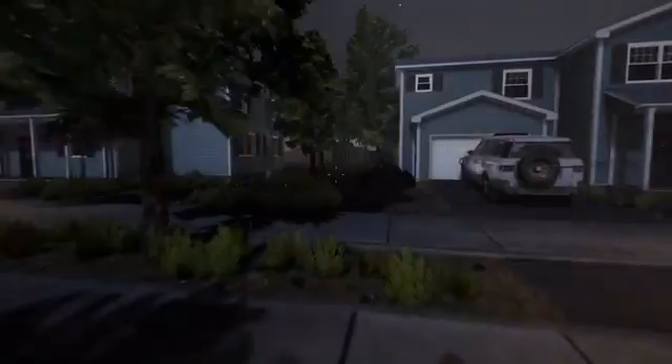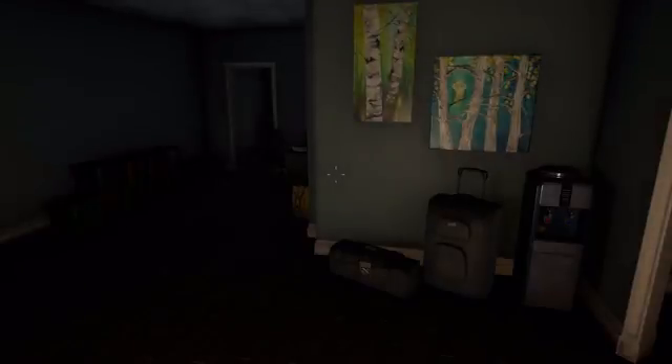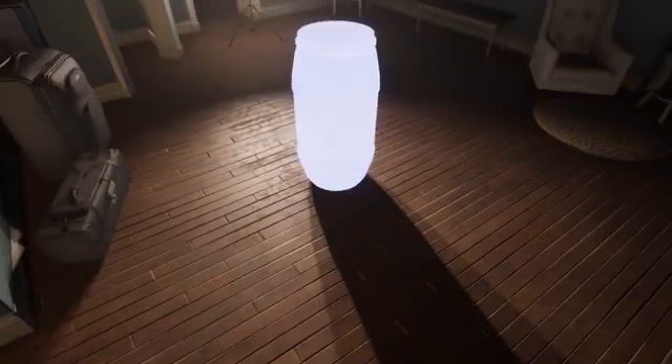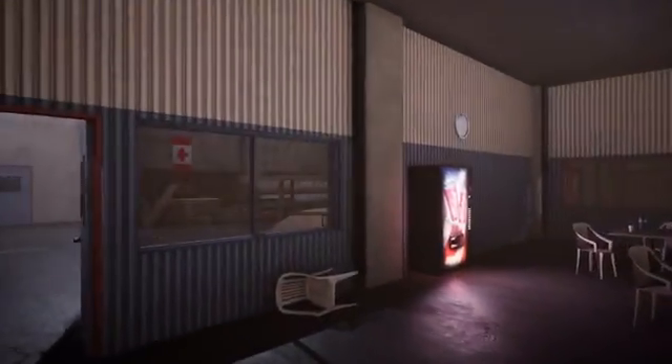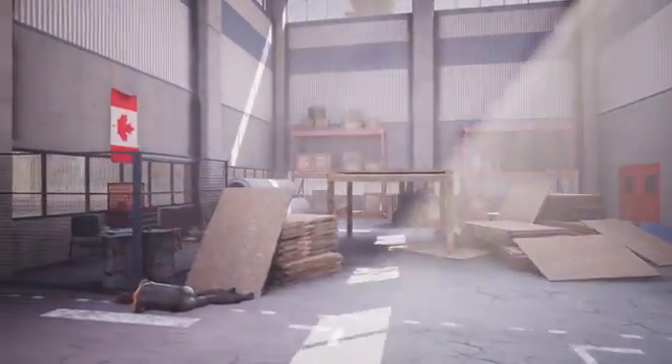There is also a variety of buildings that you can choose to reclaim in order to aid your long-term survival. This quiet, unassuming suburban home is our first example — you can move furniture around, place lights, lanterns, generators, anything. Even barricade your own windows the way that you want. It is your house. No matter where you decide to stay, you'll be responsible for getting the power back up, getting some water barrels, as well as setting up some furniture.